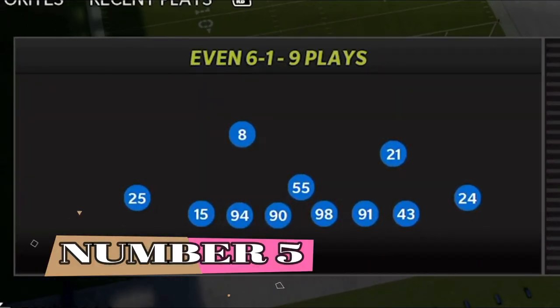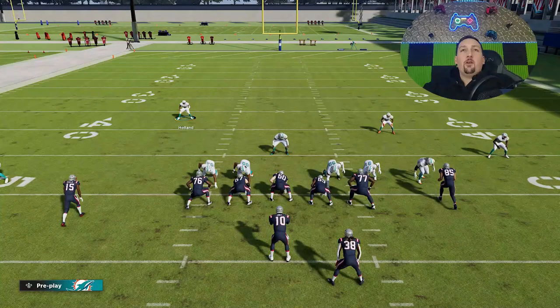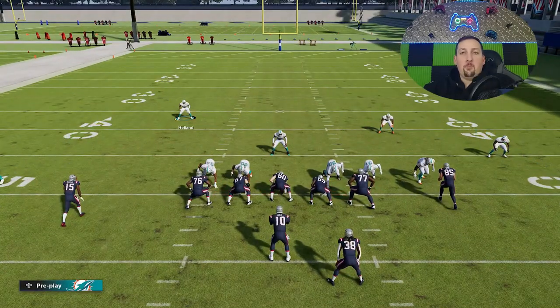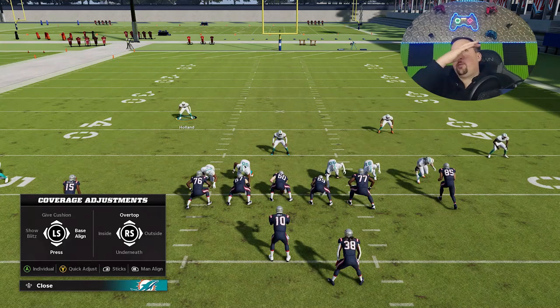The formation is the 4-3 Even 6-1. That's the play I'm going to show you guys today — the Cover 2. There are multiple ways to run this. I'm going to show you the way I've been doing it for about a year. It might be a little longer setup, but it's more consistent when it comes to run plays especially, because there's not as many gaps. It's a really good pressure package.